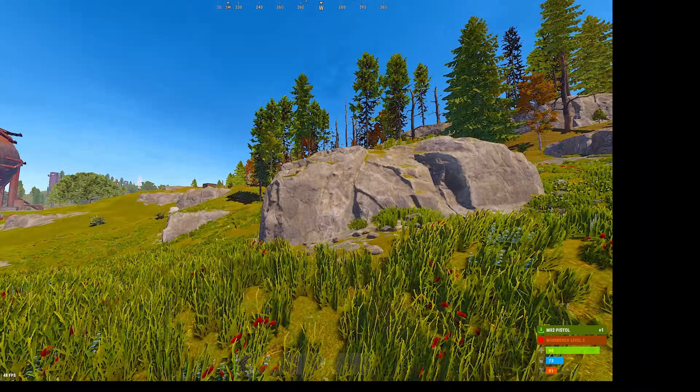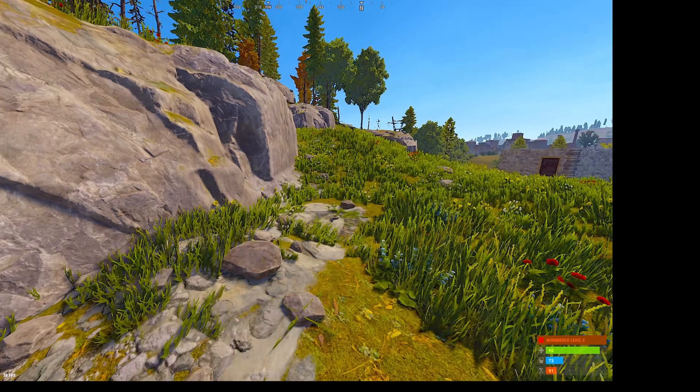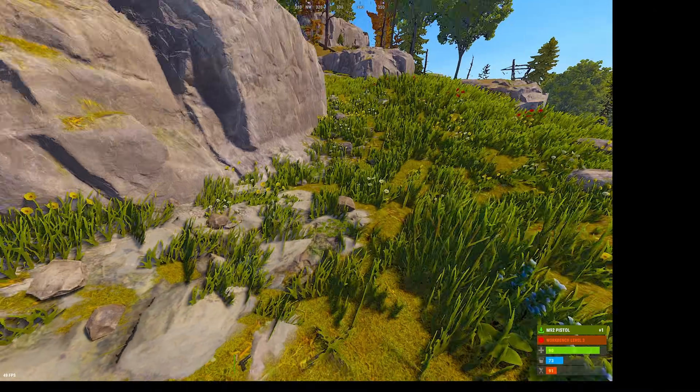As soon as you pick up the gun, the grass is placed back. So when people fall off ledges or the gun slides all the way down the mountain, it will be in its own secluded spot and you can just pick it up, and your game will look normal.